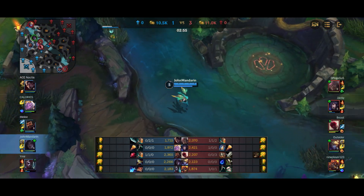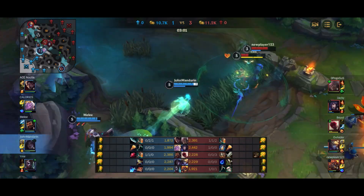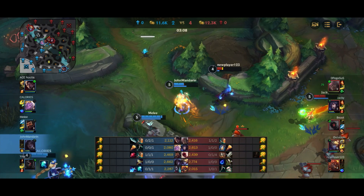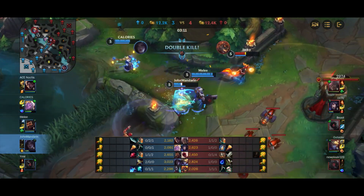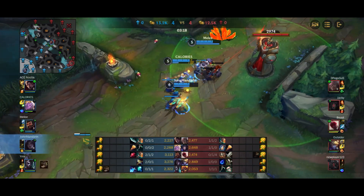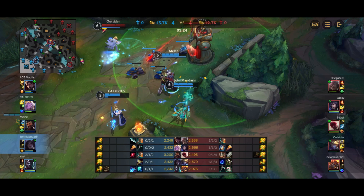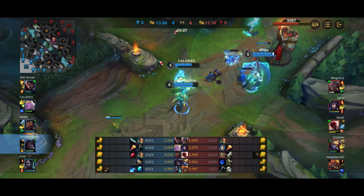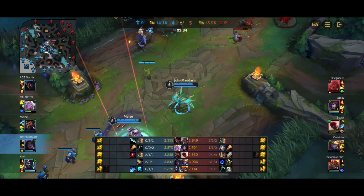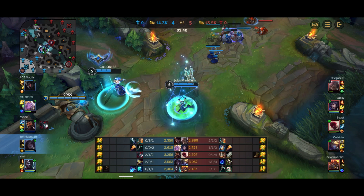We spot a skirmish — we've just pushed out the wave so we rotate over to the mid lane. We hit the W onto Lee Sin, dive straight in, and get the kill. Unfortunately we get charmed by Ahri, but we get the Exhaust onto Braum. Braum either AFKs or lags out and just stands still, giving us a free kill. Ahri tries to come in and dies as well, so overall we pick up three kills in the mid lane — I get two kills and one assist. We also get a couple of tower plates from the mid lane, allowing us to recall and hopefully pick up our second BF Sword.